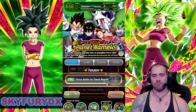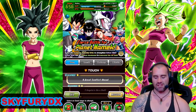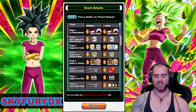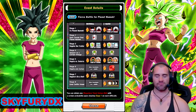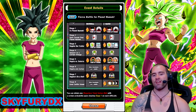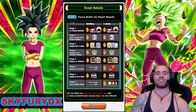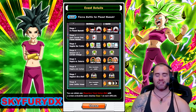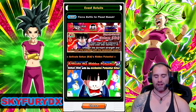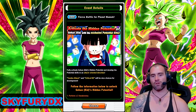I'm going to start here because I consider it probably the most important. There are a number of stages in this event, and basically on stage one you can get this Kid Gohan. On the final stage, you've got all these hidden potential orbs that you can land on, and you can max out this Gohan's hidden potential system. He is an SSR, and he Dokkan Awakens into this unit right here, and you can get him completely rainbowed for free.